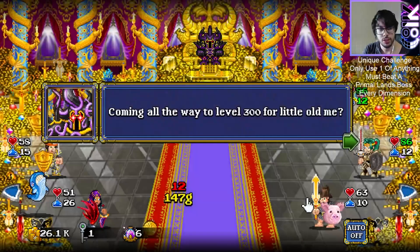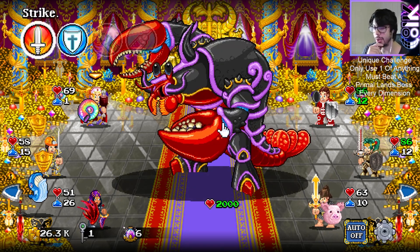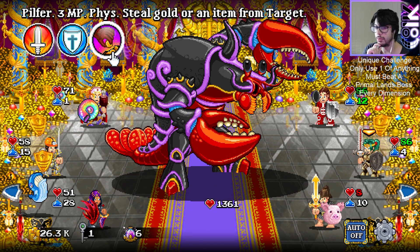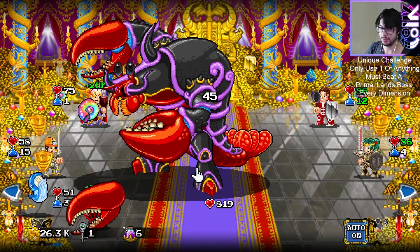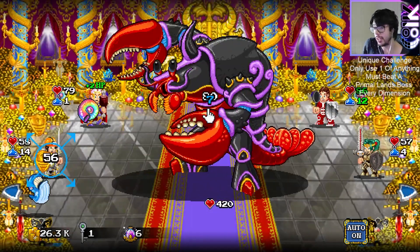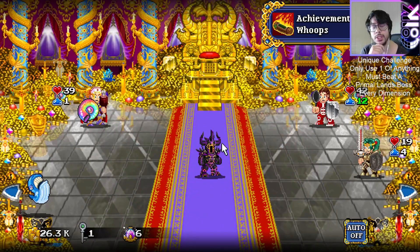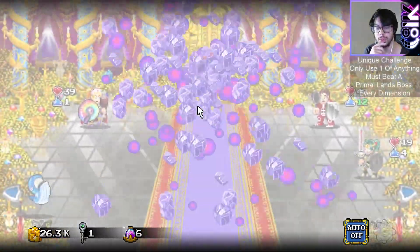I'm just going to grind away until I get to the boss. Boss nine - a lobster from memory, I want to say. I think we should be okay as long as we land the burn. It always just comes down to whether or not we land the burn. Unfortunately we don't have the poison, otherwise it's just auto hits and try for the burn. I should have used nailed it - that was kind of wrong. We're out of MP so I'll leave it on auto. I feel like we have enough damage to get this done though.